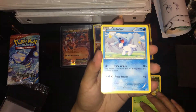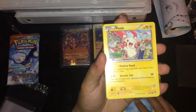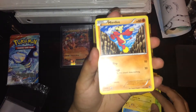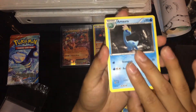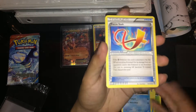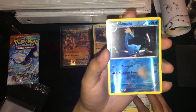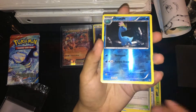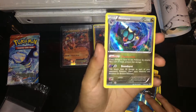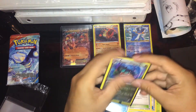Shroomish, Cubchoo, Poliwag, plus sign — I'm not even gonna attempt to say that — Mienfoo, Aromatisse, Focus Sash anyway, Manectric, a reverse Aromatisse — I don't even know if I'm saying that right — and ooh, a holo Nidoking! Decent pulls, decent.